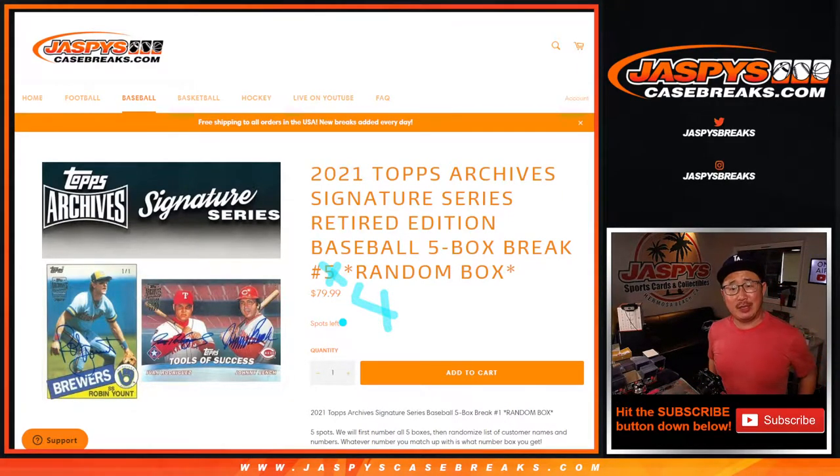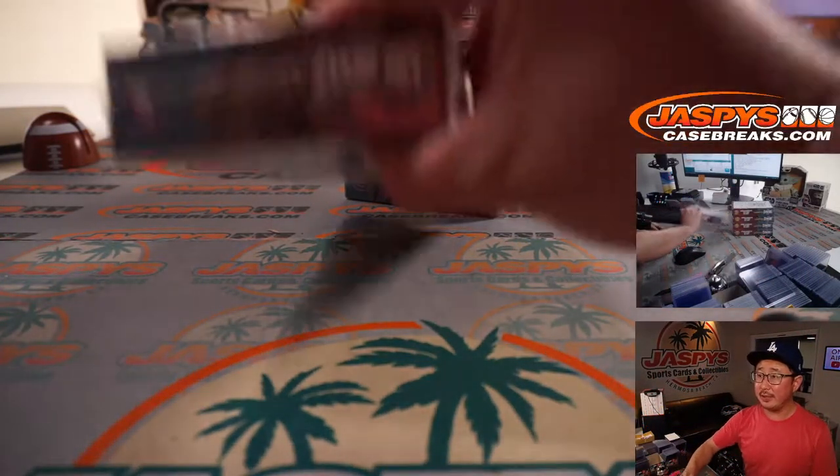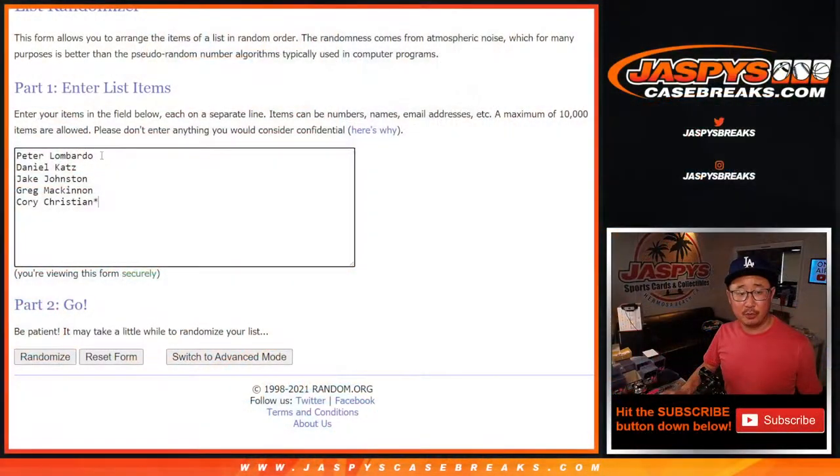Hi everyone, Joe for Jaspi's CaseBreaks.com coming at you with 2021 Topps Archive Signature Series Baseball Retired Player Edition. This is a five-box random team break number four — the final five boxes from the case we opened earlier today. Big thanks to the group: Peter, Daniel, Jake, Greg, and Corey for getting in on this one.